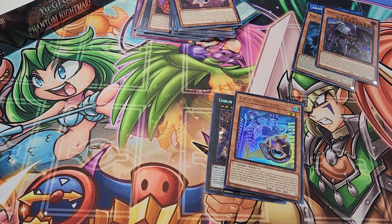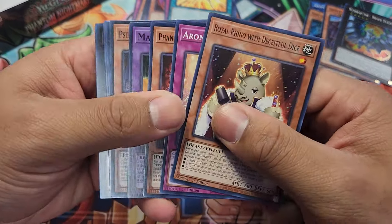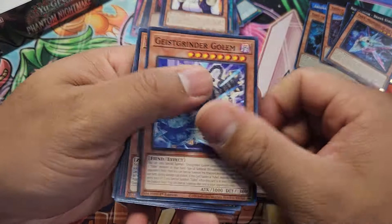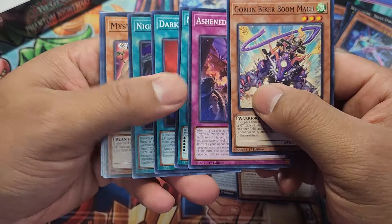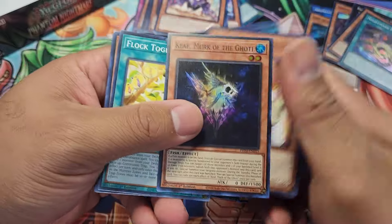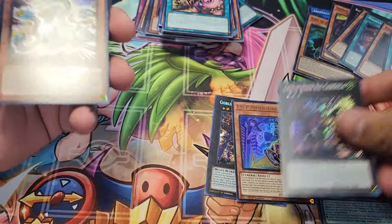Let's try these boxes out, see what we got. The first pack of the box is Brave Strix. Got a Goblin Biker Grand Bash — that's our first ultra from the box. Nightmare Pain. Another Goatee. Magispector Wind — I know some people here in Jacksonville are actually liking that deck right now. Another Goblin Biker, that's not that great.